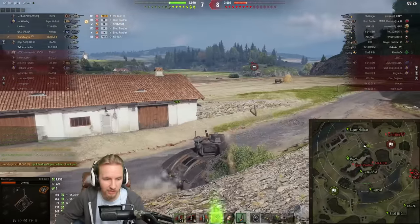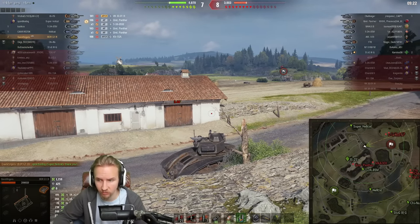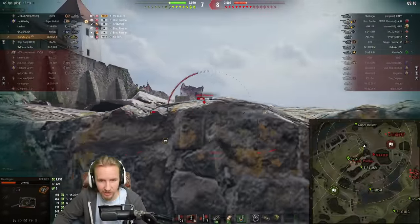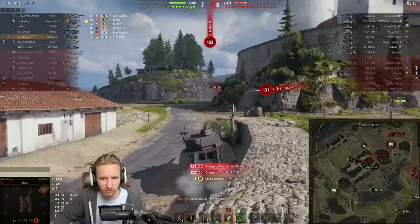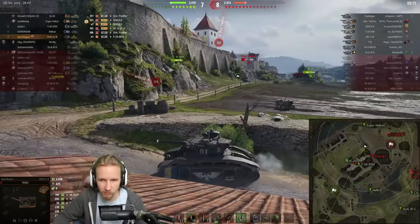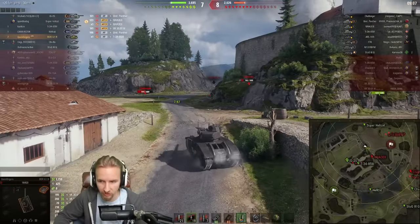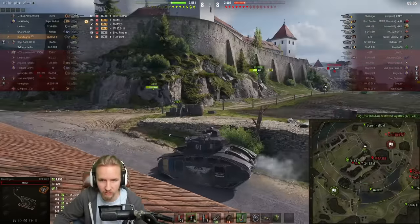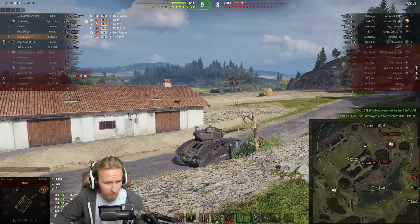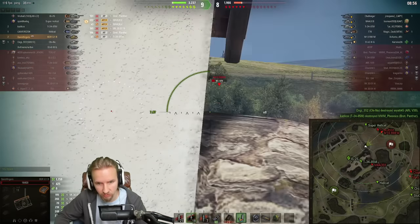I don't think the Britannia Panther has a shot through the center. I'm going to switch to a gold round for the T-34-85M and just pray the Super Hellcat comes around. Now the Britannia Panther is actually significant — there's someone in front, someone on the side. He overexposed himself so much — the IS-22 should have hit him. He's actually getting caught by the T-34-85M who's pushed through the center. So I'm happy, though I'm down to 15 hit points.